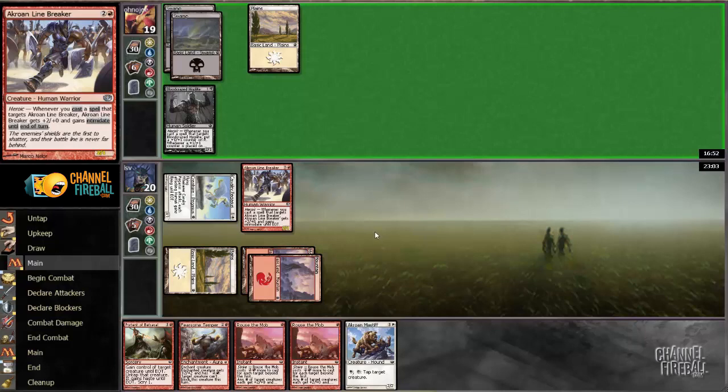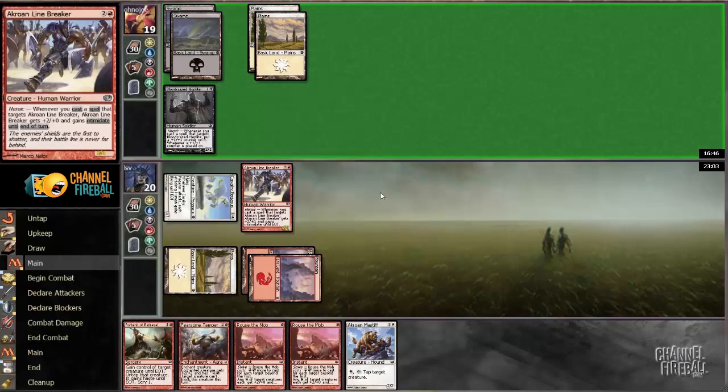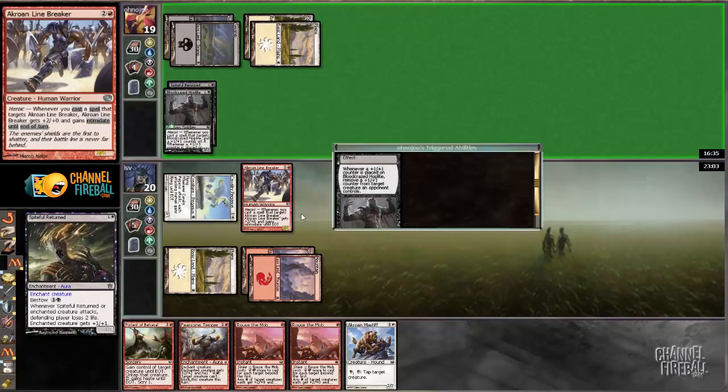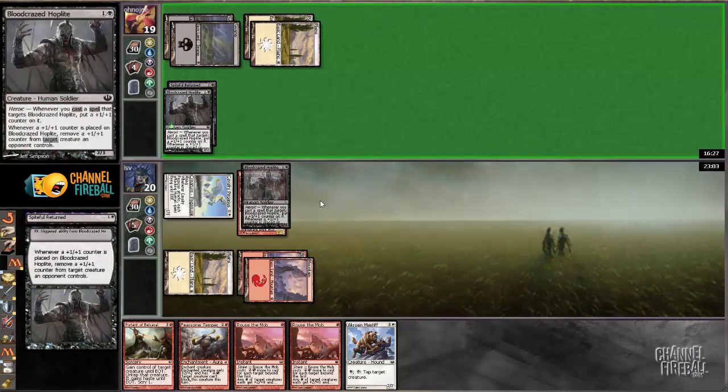I just have to be not concerned with removal this game. I mean, I can have a really fast game if I don't get this Linebreaker killed. So I think I'm just going to play as if my opponent cannot kill it, because my hand pretty much depends on it. Of course next turn I don't even have to do anything — if I draw land I get to attack for three. Spiteful Returned, all right. That's a thing. I guess I'm taking some damage — I'm taking six damage now.